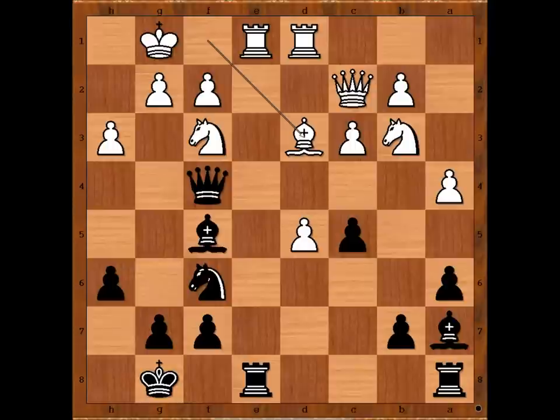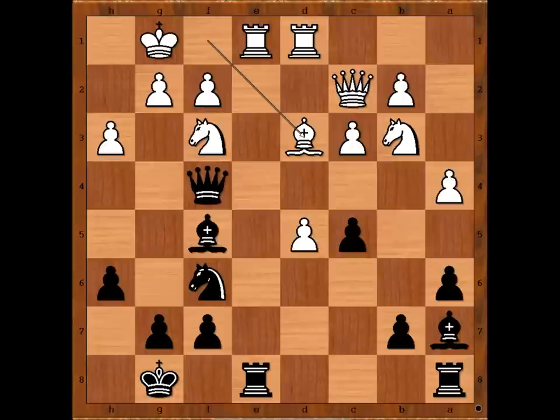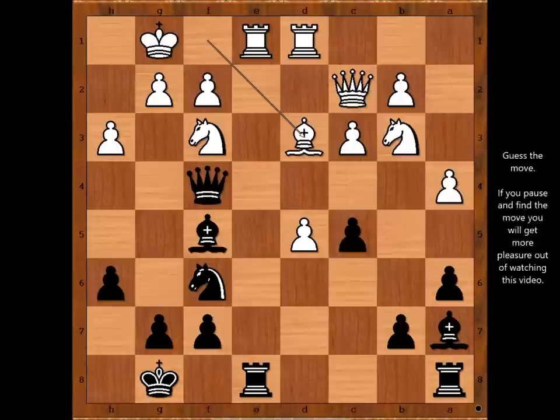If bishop takes on d3, queen takes. Black's queen takes on a4, but then the queen is no longer dangerous around the white king. Back to our game — Alekhine didn't capture the bishop. He played a better move. What is it? Please pause the video and find the best move for black. Did you find this brilliant move? Bishop takes on h3.